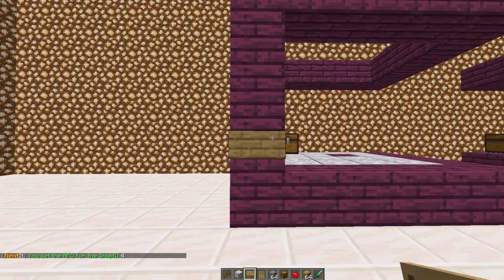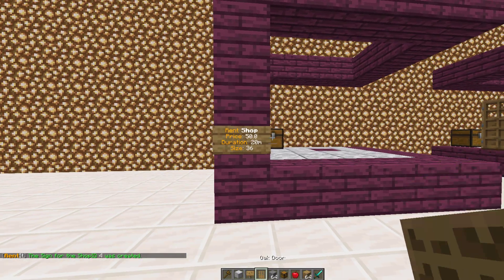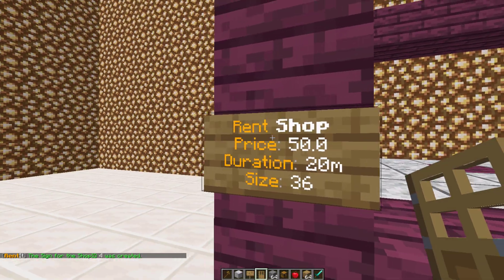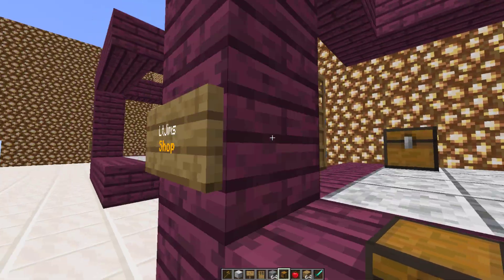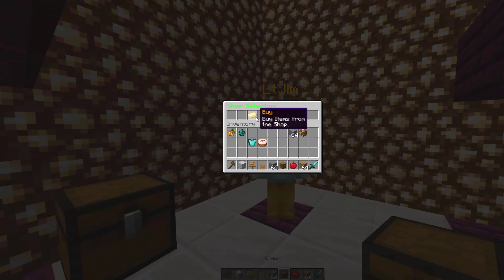Once you've done that you're almost finished. You need to place a sign - on the top line you put 'shop' in square brackets, and on the second line you put the ID of the shop you just created, which is 4. Hit enter and it's going to automatically populate so it looks pretty nice. It says price is $50, it's going to last 20 minutes and the size is 36, whereas another one is 18 and another is only 9, so it's only one row.